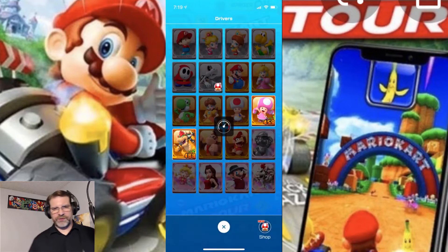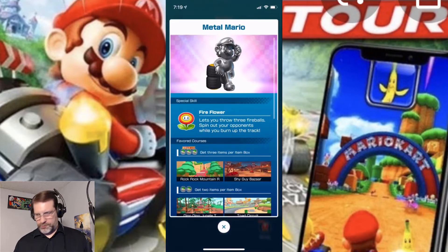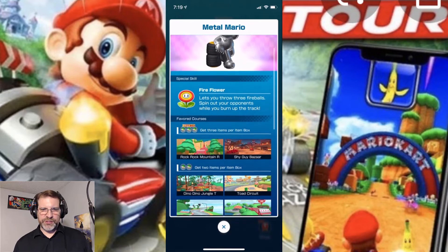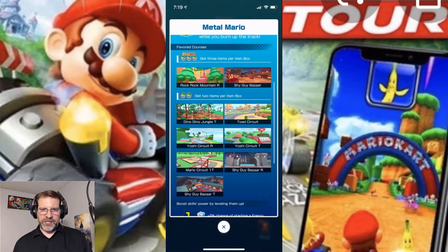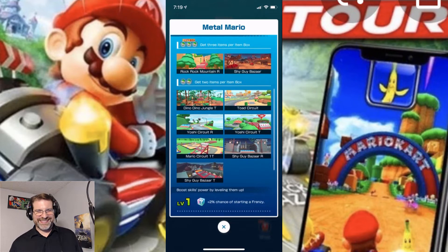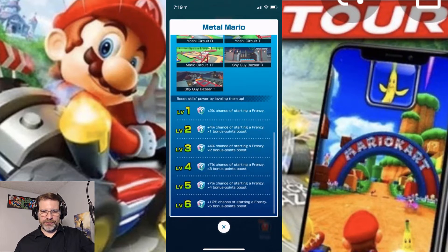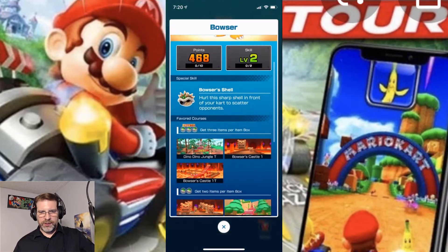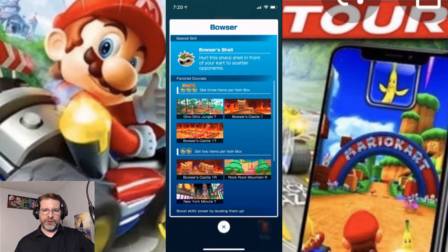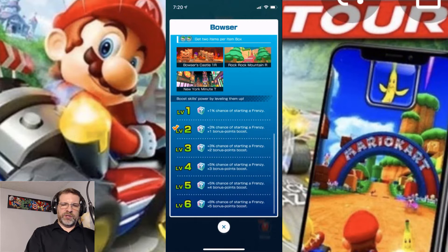Let's go back into the menu and take a look at the drivers. Here's a list of drivers you have right now — we got about 20 here. We got Metal Mario. His special skills: firepower. Favored courses: get three items per item box on two courses, and two items on seven courses. And then boost skills right there. As you're collecting all these different characters — going to Bowser right here — he's got three courses where he'll get three items per box, and three where he'll get two items per box. He's level two now, and as you level up you get these additional bonuses.